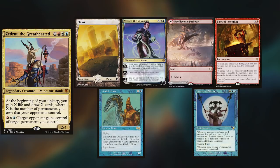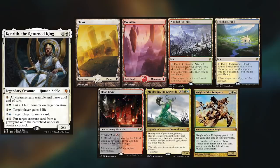Hey gang and welcome back! Today's game is another multi-zone matchup, and I'm playing Zedru, keeping up Plains, Fenzer the Sojourner, Needleburge Pathway, Fires of Invention, Gilded Drake, and Decree of Silence. Maximus is rocking his Kenrith deck, keeping up Plains, a Mountain, Wooded Foothills, Flooded Strand, Blood Crypt, Muldrotha, and Knight of the Reliquary.